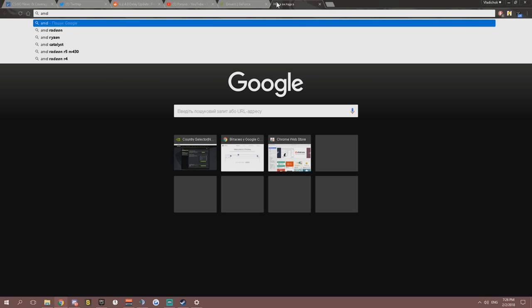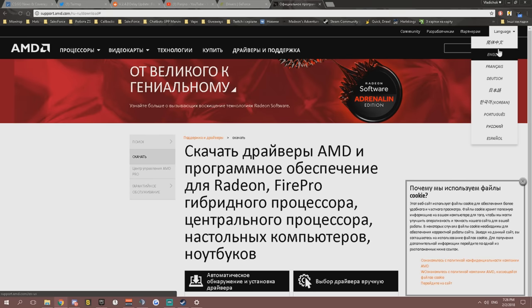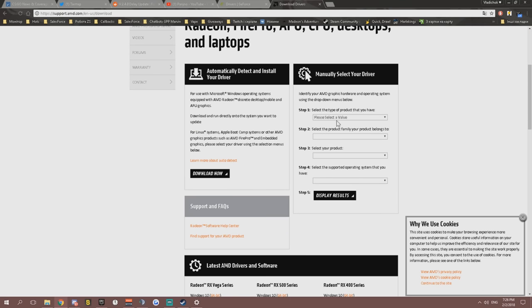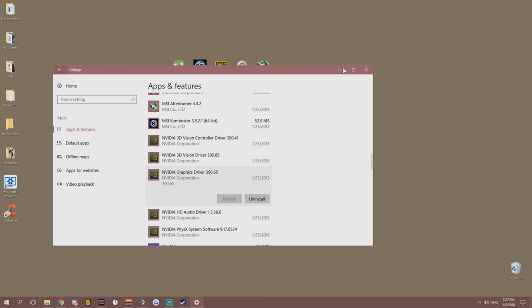For AMD GPU users, go to AMD's support site, choose your GPU type — desktop graphics, notebook, APU — select your series and download the driver. You can also use AMD's automatic detect and install tool. Same advice applies: install the drivers and then delete the AMD software to free up resources.